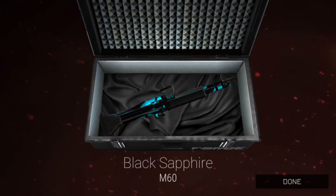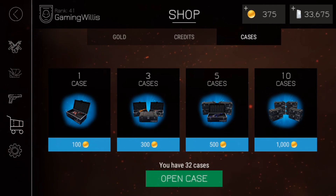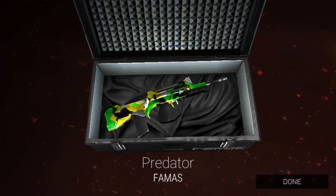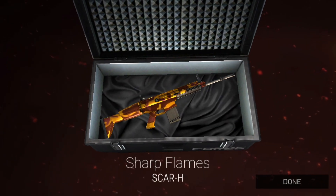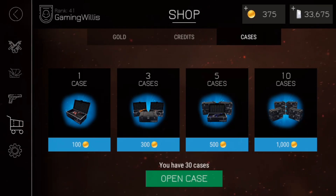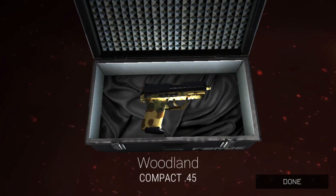Black Sapphire for the M60 — I like that, I'm a fan of that. And Predator for the FAMAS — yeah, not really my style there. Sharp Flames for the SCAR-H — I think it looks better on the SCAR-H than it did on the Compact 45, but it doesn't quite excite me.